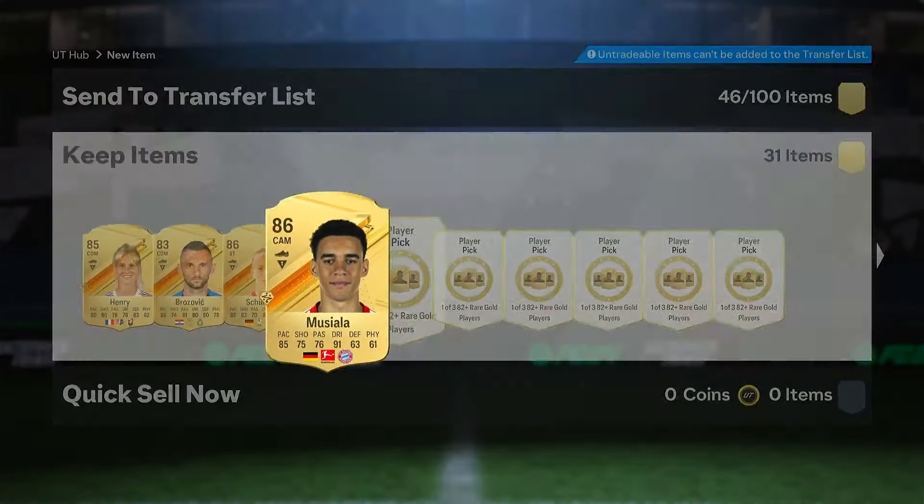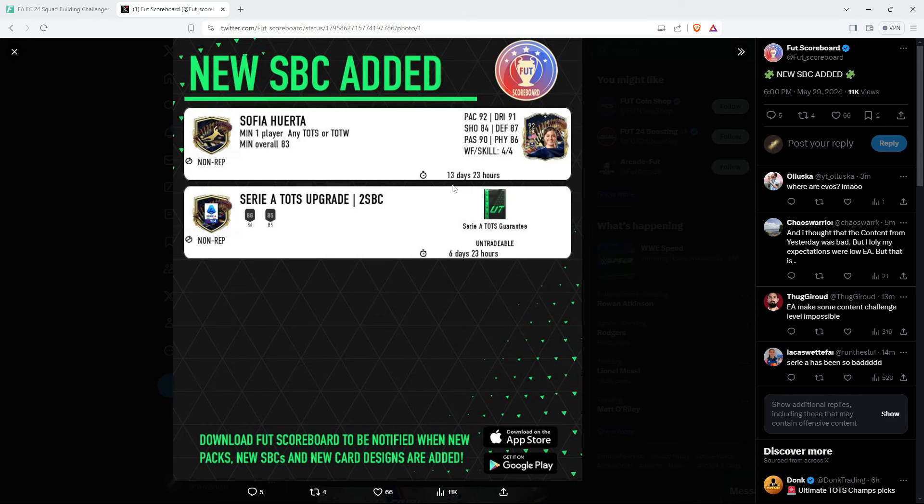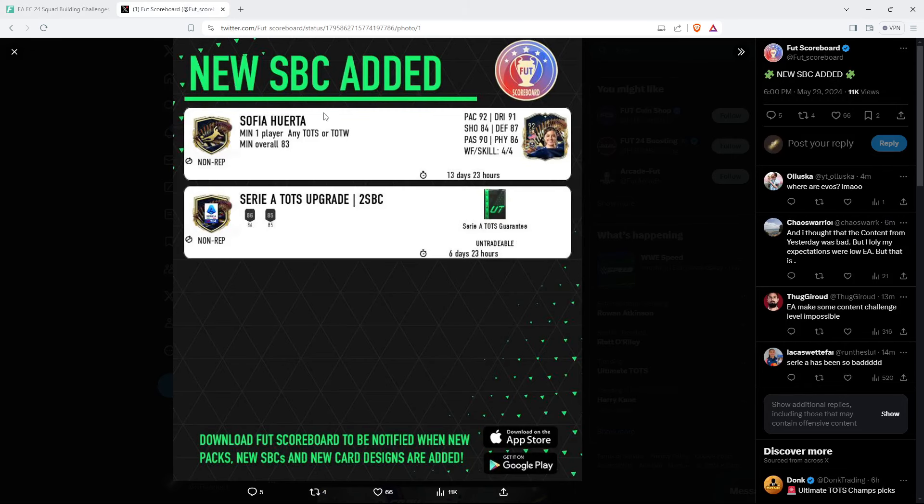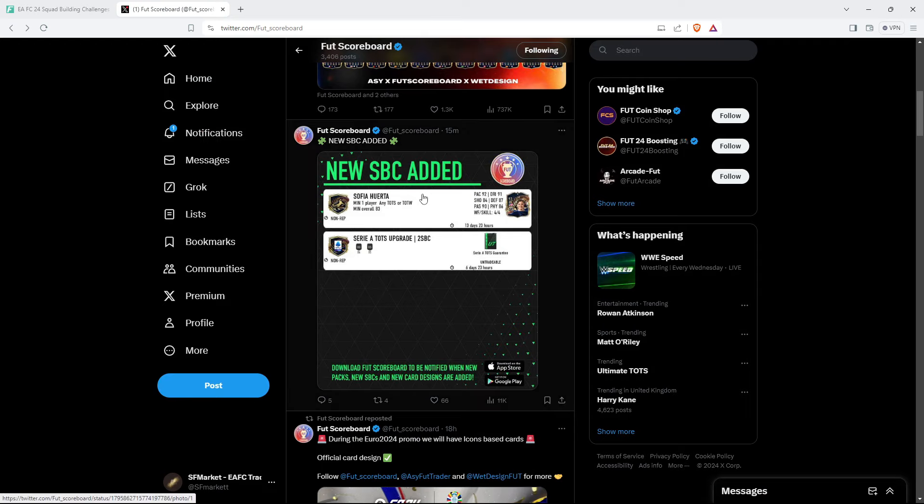The official content we got today - nothing really special. The Italian Team of the Season upgrade with an 86 and 85 team, priced around 80,000 coins. I do think it's worth doing. You've got Rafael Leao, Theo Hernandez, Lautaro Martinez - there are so many good cards you can pack from the Italian TOTS. Today's player SBC is Sofia Huerta, 92-rated right back from the MLS.